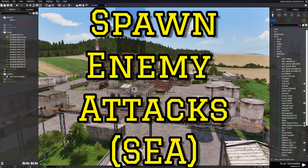Spawn enemy attacks. Today I will be sharing with you a script that will generate random enemy attacks. With this you can define who the enemy is, where they will come from, how many attacks there will be, and the time between each attack.